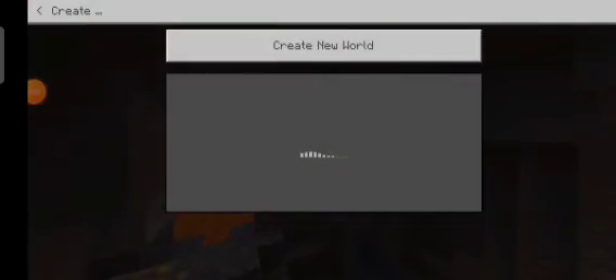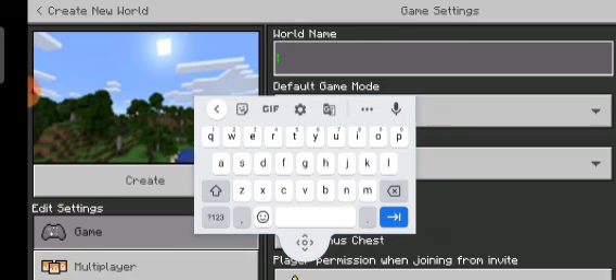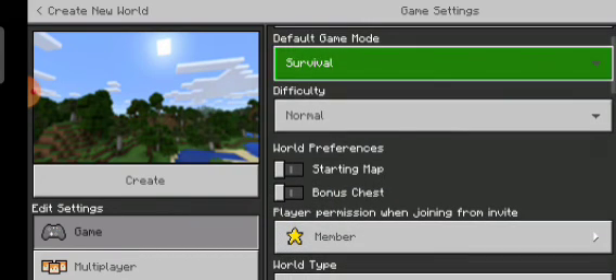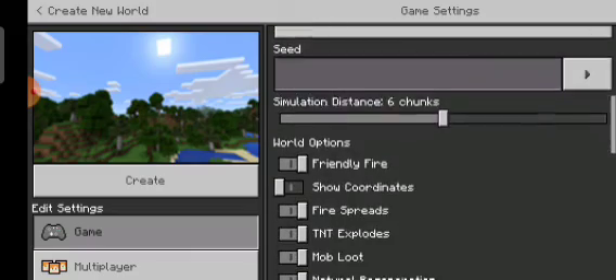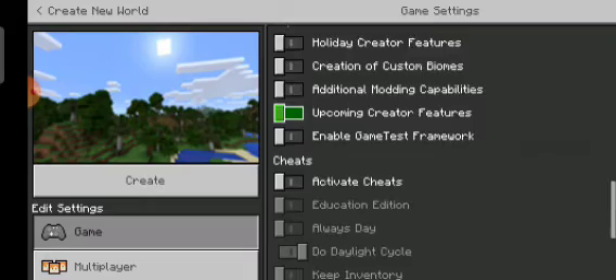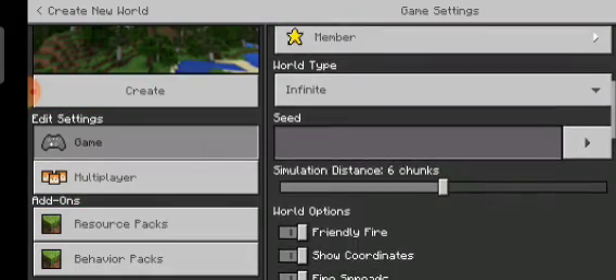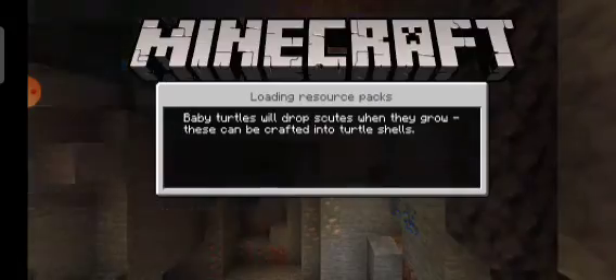Welcome back to the channel guys. We are playing Minecraft 1.70. I am starting my survival series in Minecraft 1.70. We will call this world Gaming Zone, and it's in survival, normal difficulty. The kids are off and the actual resources are not activated. And now we are playing the world — this is the random seed.